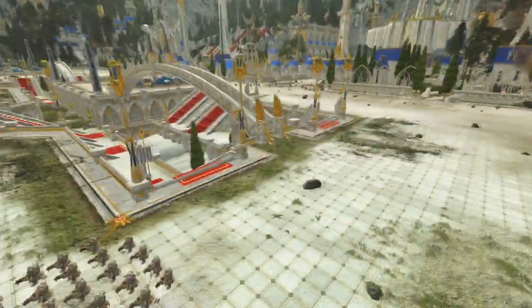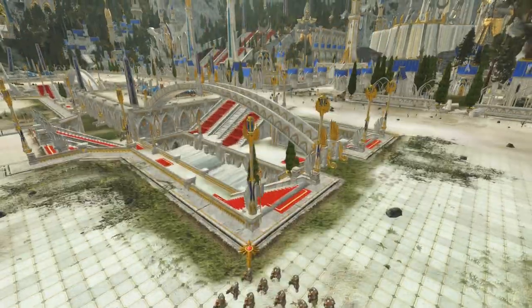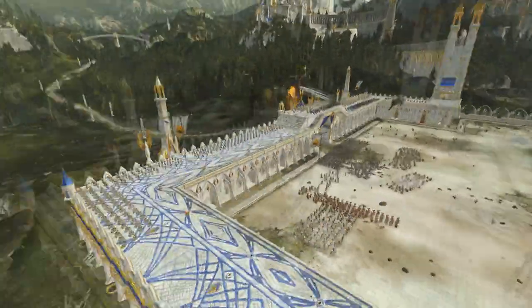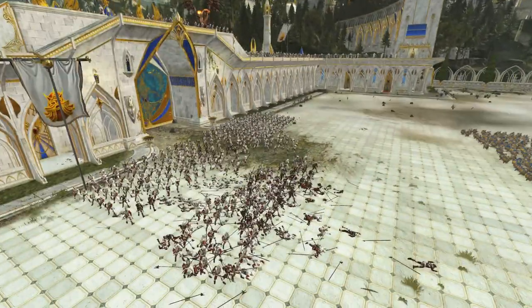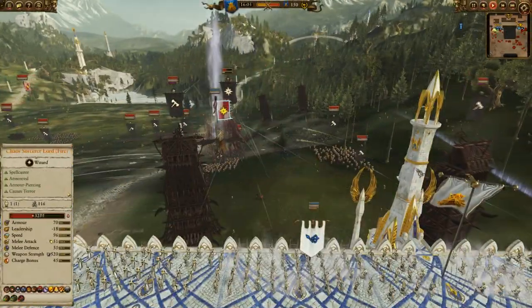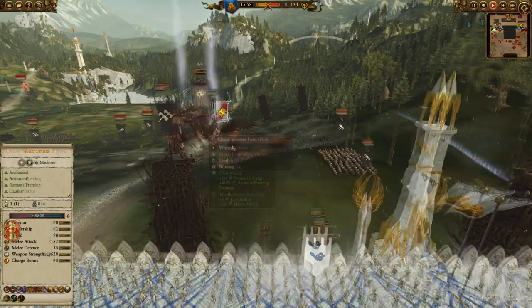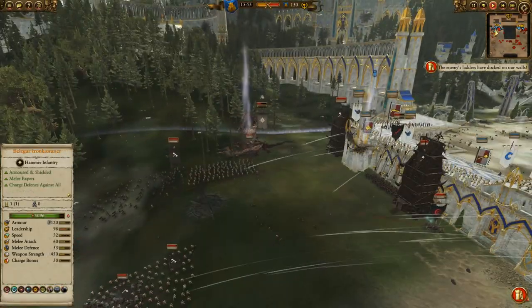I do have some Iron Drakes with troll hammer torpedoes and a goblobber at the back there. I do make a mistake - I set the goblobber off to attack something and they actually start wandering about the field, so that's my bad. We have good work coming in with spells against these halberdiers. You've probably noticed the Dutch Navy - the empire wizard keeps casting Tempest and it's doing excellent work driving them back.